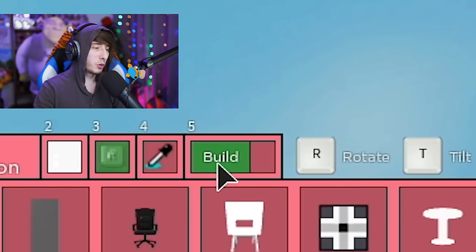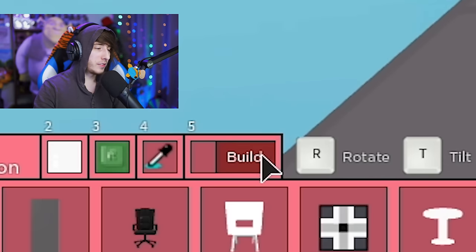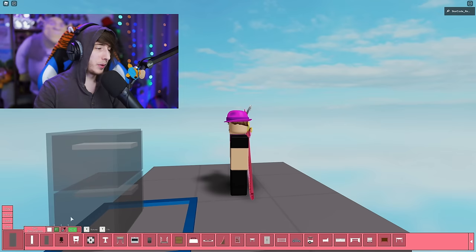The map is getting cluttered so I need to delete things. I'll click the little green Build button — it changes to red — and now whenever I click on something it deletes it. To build again, I just click the red button again and now I can build again.